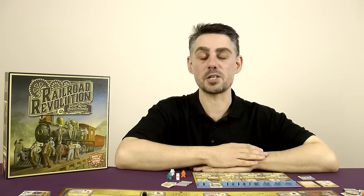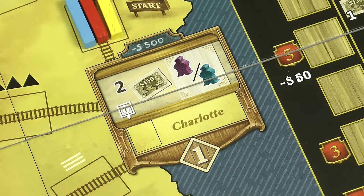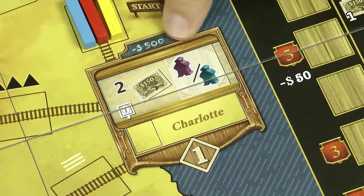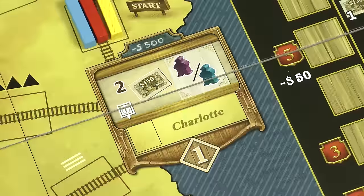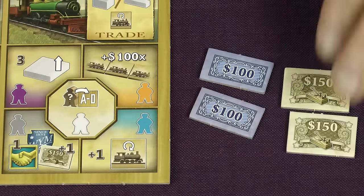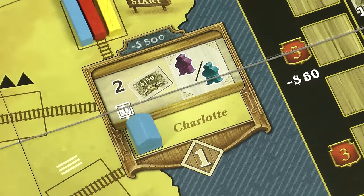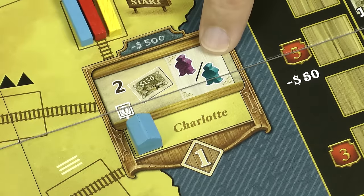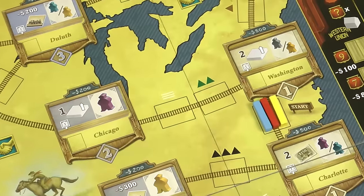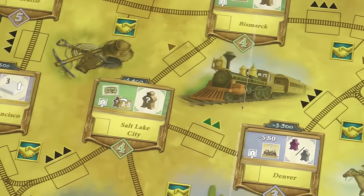You must pay the cost shown above the city to build a station there. Remember you can resolve the effects of an action in any order, including actually paying for the station itself. For example, if you wanted to build a station in Charlotte costing $500 but you don't have $500 — however the bonus for building the first station there is that you get two shares. You can take those two shares first and then sell them immediately for $150 each, giving you enough money to pay for the station. The reward for building a station is shown on the right of the city tile, and if there's a slash it means you can take either of those workers. Washington and Charlotte give you the choice between two colours of workers, while cities further west offer different, even greater rewards.